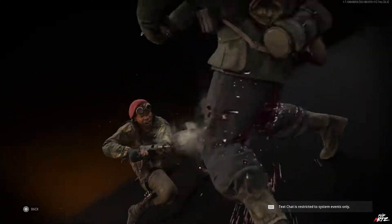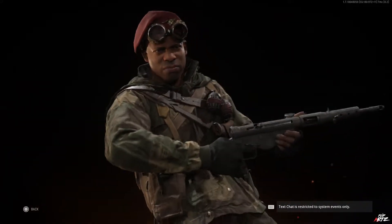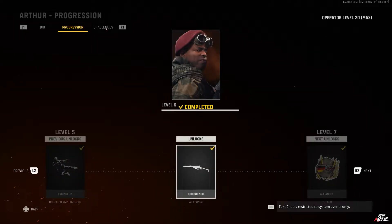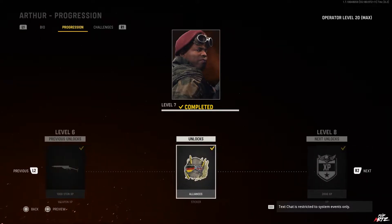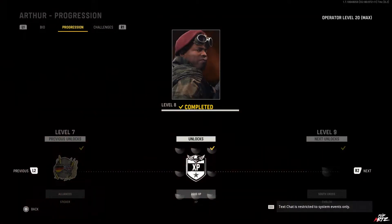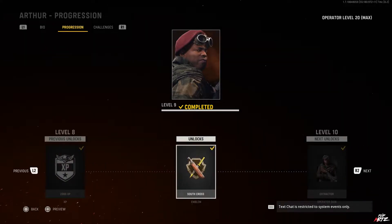At level 6 you get 1000 weapon XP toward the Sten SMG — Arthur's favorite weapon — which is great free XP if you haven't already started leveling that weapon. At level 7 you get the Alliances sticker. At level 8 you get 2000 XP toward regular leveling. At level 9 you get the South Cross emblem.